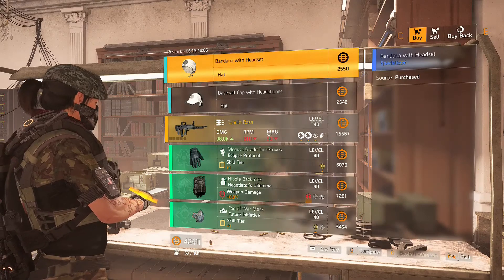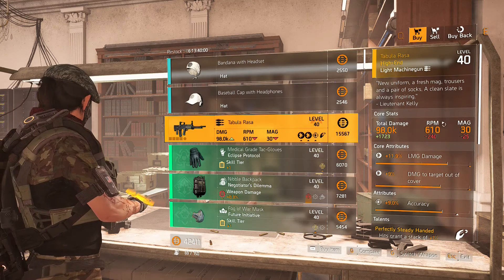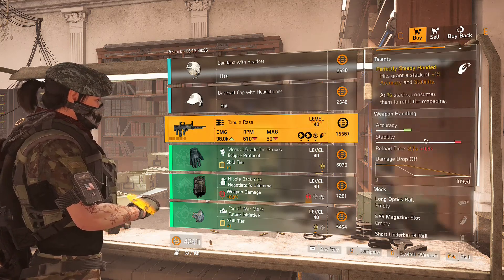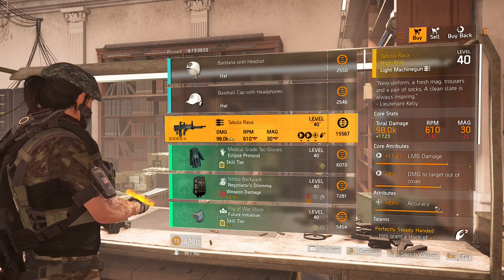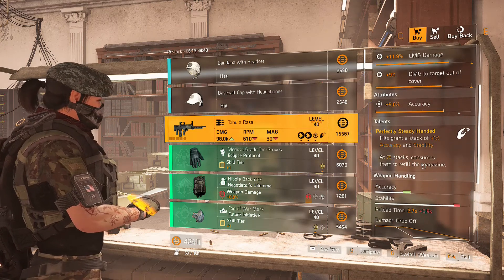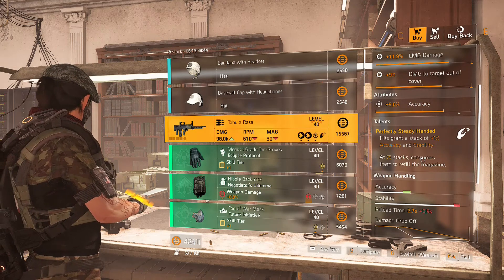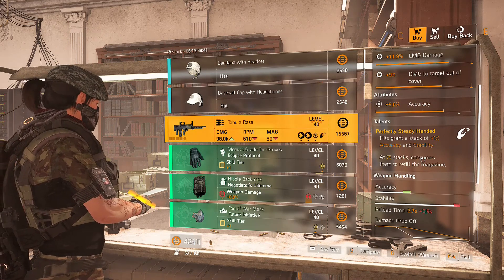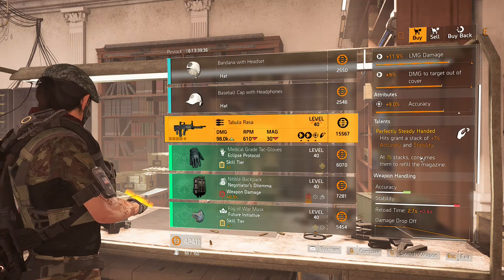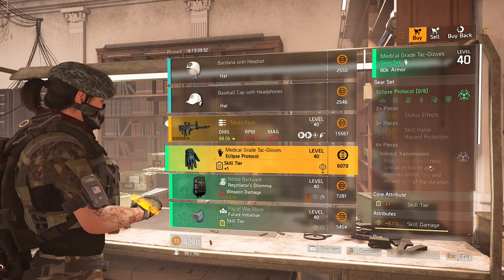We're over here at the clan vendor and we have the Tabula Rasa. That's not actually a bad weapon. Since the optimization station has received a huge 75% nerf, it wouldn't be too bad to pick this up. I would probably reroll accuracy to damage to armor and just optimize the rest. A really great talent — every time you hit, it grants a stack of accuracy and stability, and at 75 stacks it consumes them to refill the magazine. It's a very fun LMG to play with and I highly suggest it.